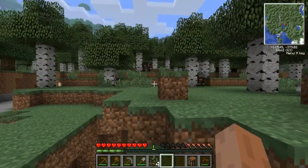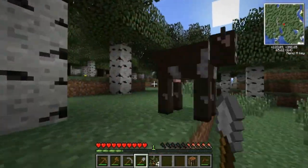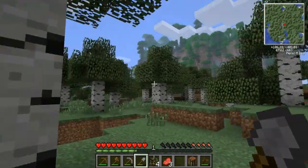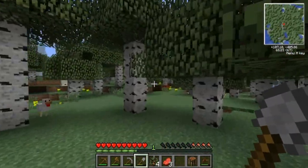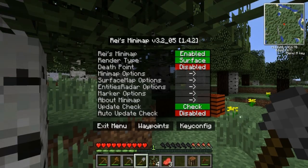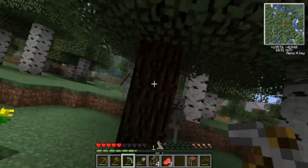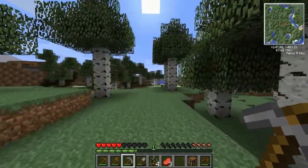It is daytime now - let's carry on looking around. I am starting to get relatively hungry though, so let's kill a cow and get its food. There's the jungle. Right, there's another beehive there. Where was the snow biome? With this minimap in the top right, you can create waypoints and stuff, which makes it easier to obviously find different locations and everything.